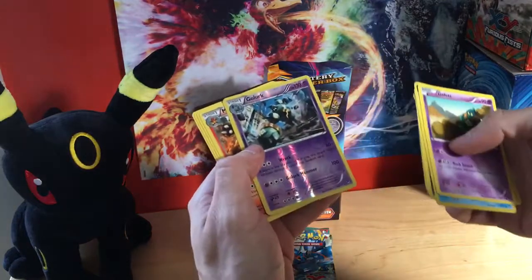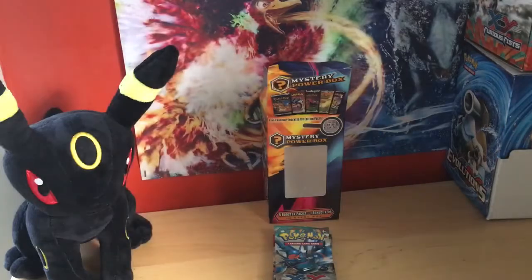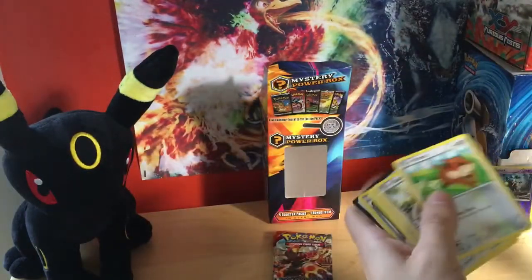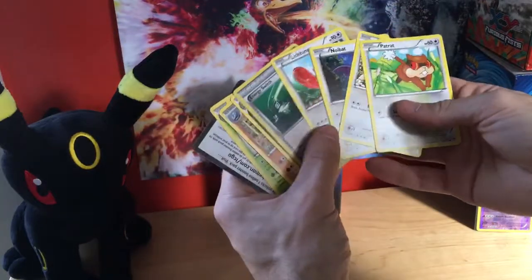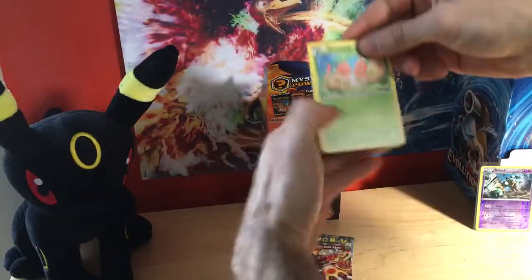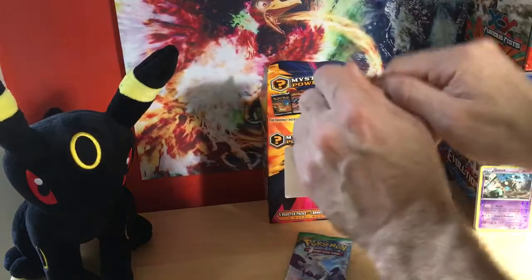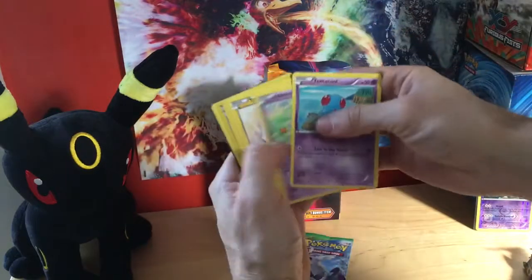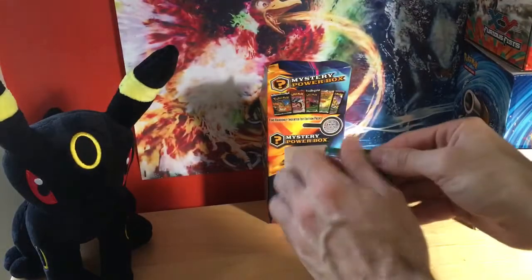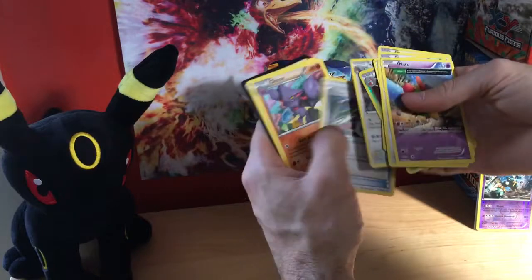Go right for it — we got a reverse rare Golurk, Magmar, and a regular rare. Second Fists — regular rare Flygon. Code. Two Primals left of the last and final mystery power box. We got regular rares in this one. Code. Come on Trevenant full art — nope, regular rare Breloom. Last and final pack — Roaring Skies, come on Roaring, don't let me down. And you let me down. It's all right.